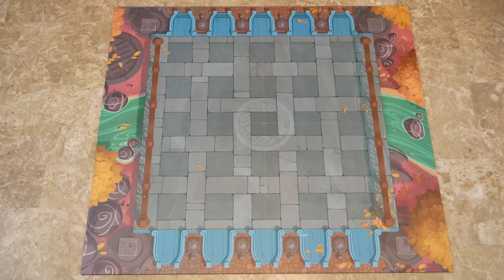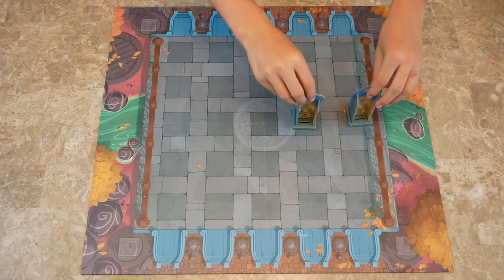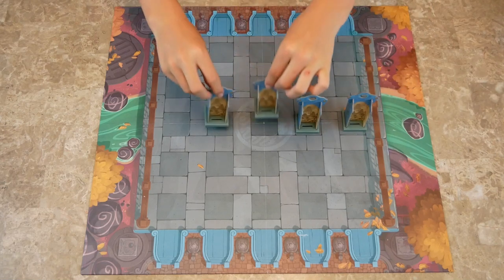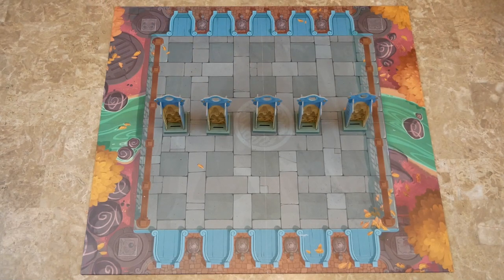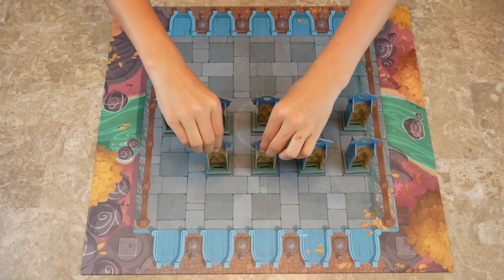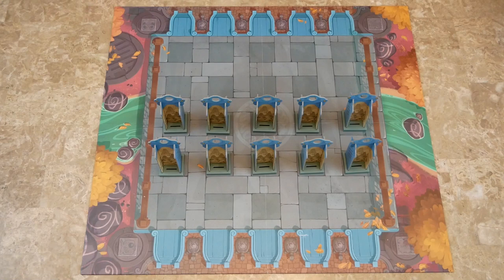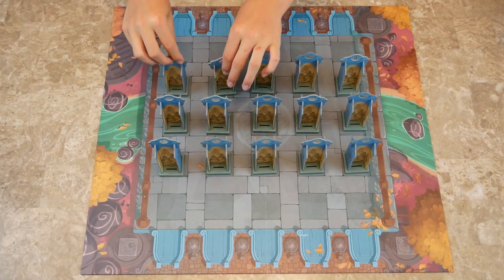To set up the basic game, or Princesses Run Away, first we're going to take these pieces — they're blank on both sides. We're going to take five screens and put them across the center. That's the same for both setups. Then we're also going to make a row on each side with blank screens. So all of these screens are blank on both sides.